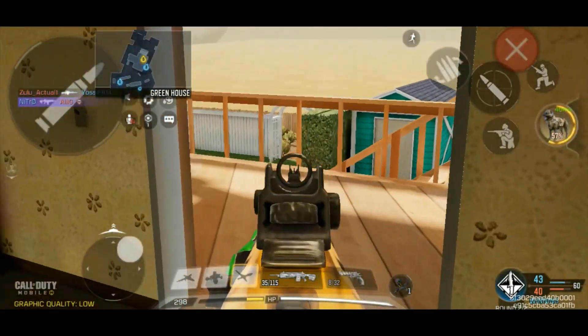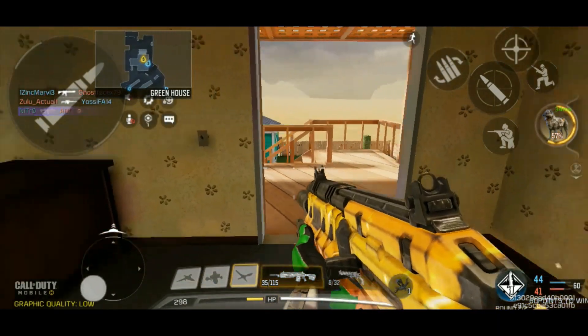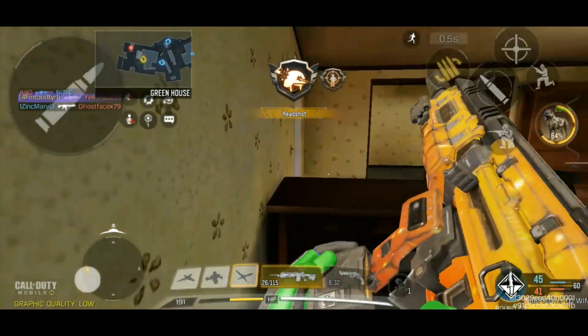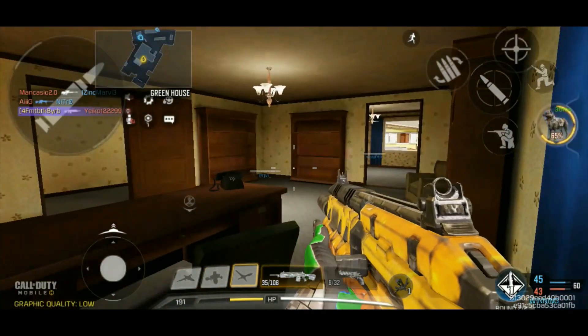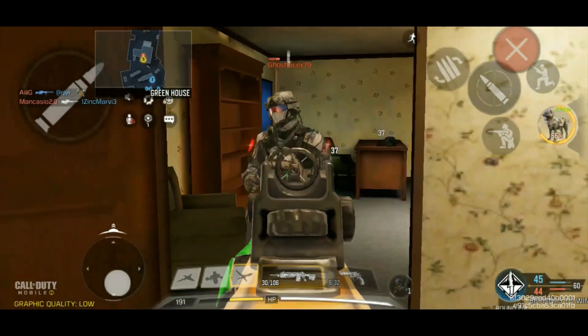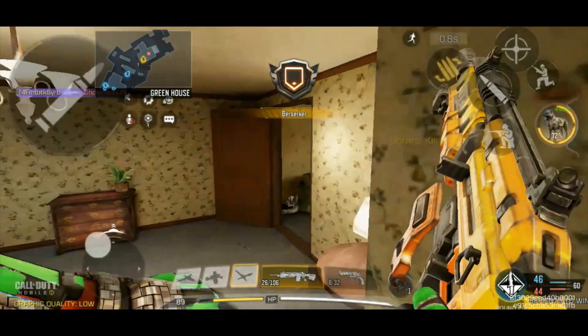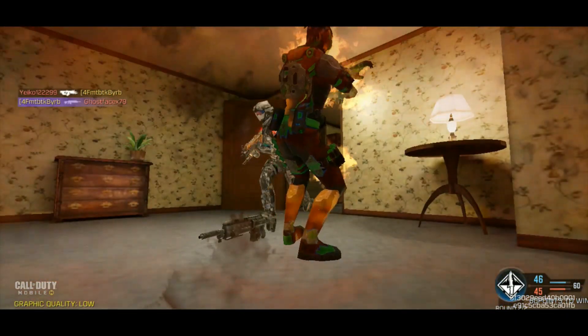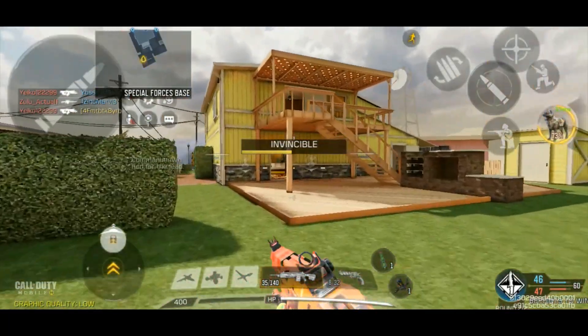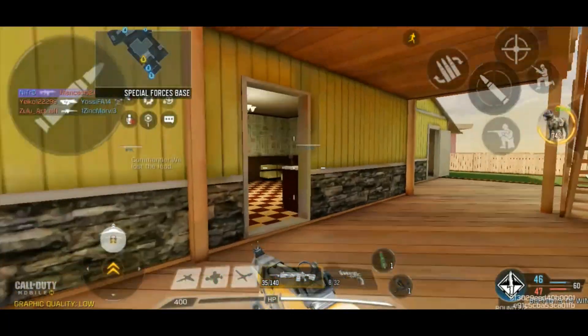Somebody's going crazy with the thermite on the Rytec. Hip fire headshot — I thought that looked like it was through the wall but maybe not. This is definitely the way to go — just playing in the house until I get purified out of there. It's interesting, that turned my arms and legs orange.